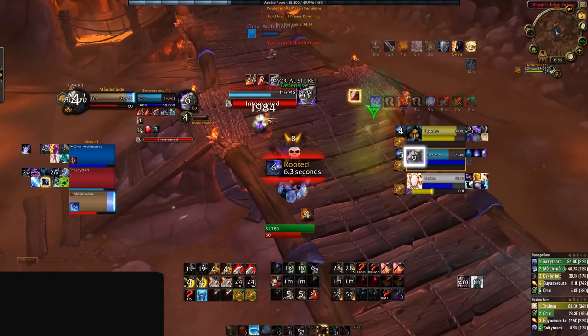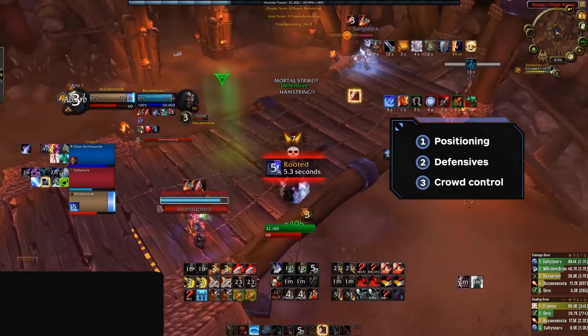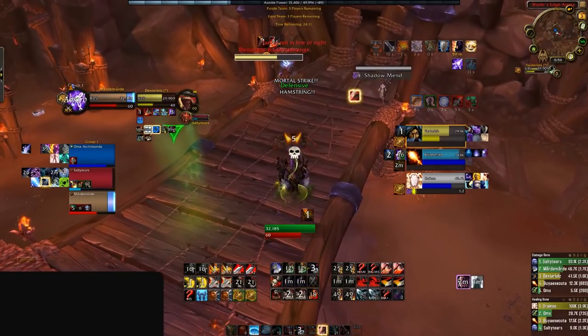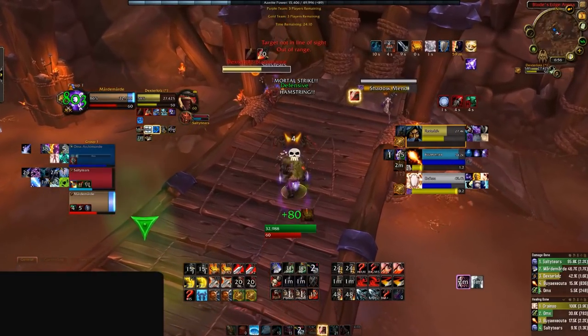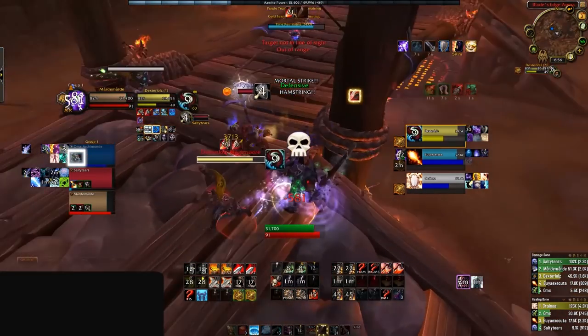The decision to constantly waste crowd control like this is what will eventually be this Warrior's downfall, as using crowd control outside of setups from an RMP is how you open the door for them to find kill windows you cannot prevent. This lines up perfectly with one of the three concepts we mentioned — positioning, defensives, and CC — and as the last few seconds displayed CC being wasted, the next few seconds showcase how poor positioning can allow an RMP to easily set up.